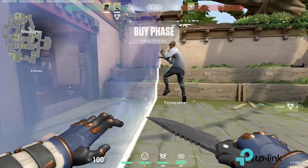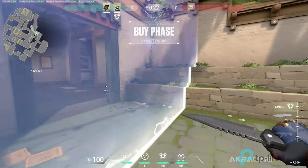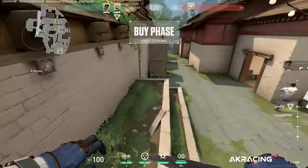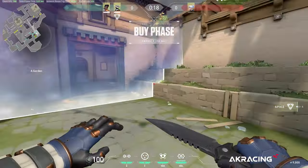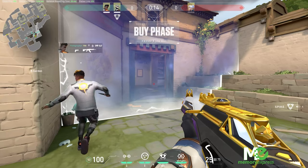The best way to make sure your crosshair is at head level is to aim at your own teammate's head when they're on the same height level as you. Keep in mind that not everyone in Valorant is on the same height, so your crosshair placement could be off. You may have to change the height you put your crosshair when approaching a fight.